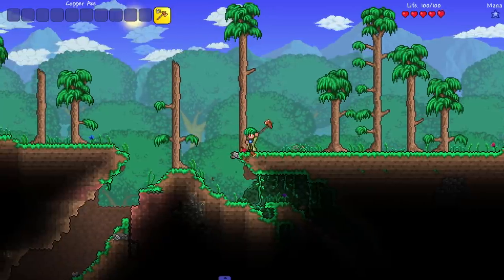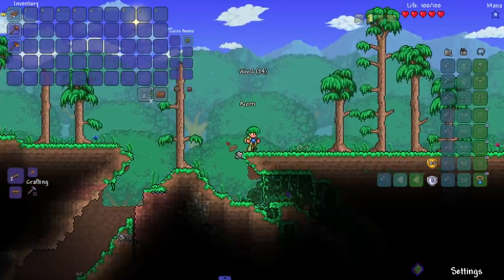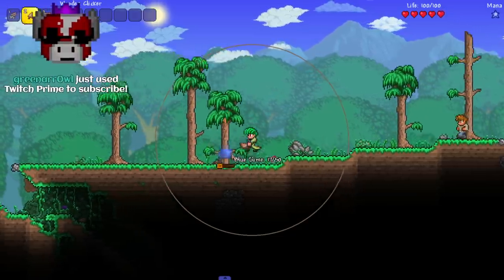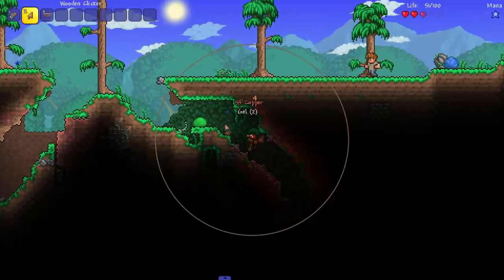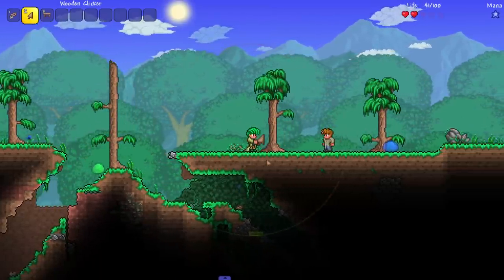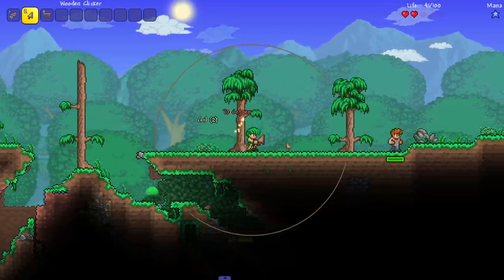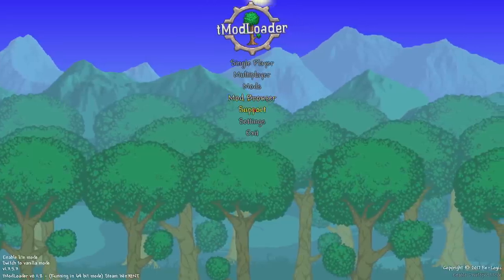I thought I had an auto-clicker enabled but I'm having to click every single time. I'm getting my ass beat right now, we're about to have the first death already. This first clicker - I didn't expect much but this thing is so slow. I really have to disable Omni Swing.